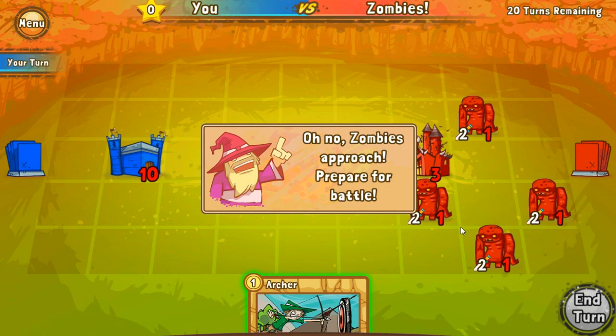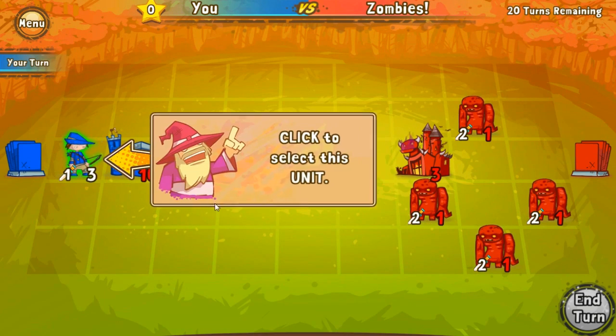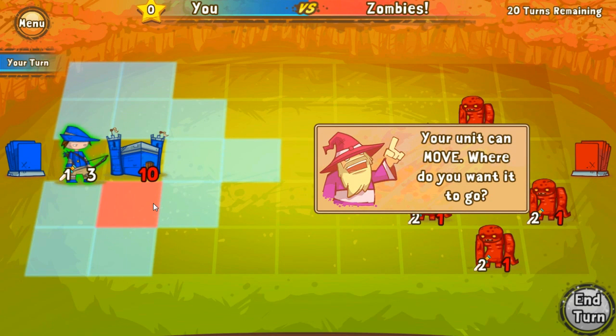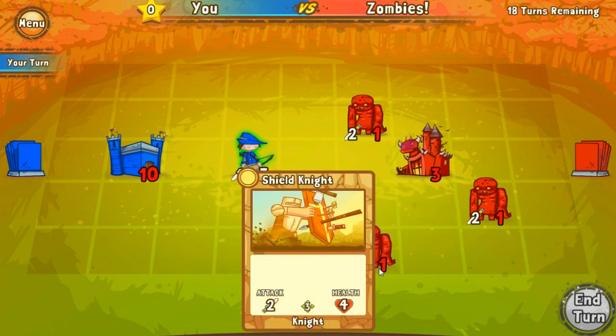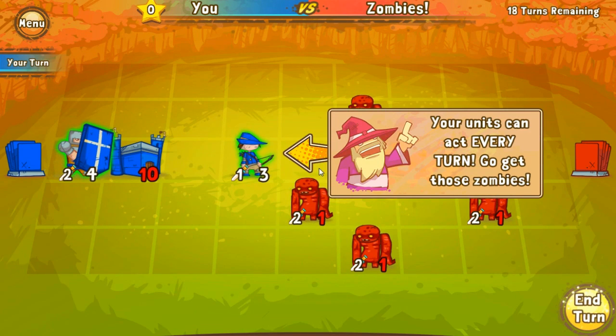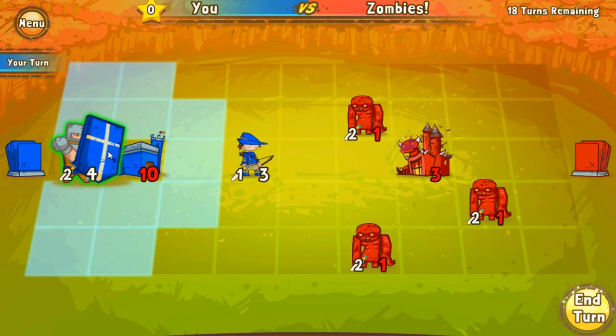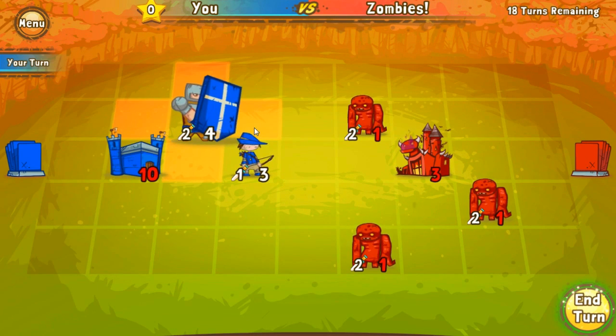Zombies approach, beware for battle! Let's stick an archer over here behind the castle. Click to select this unit. Why did I put him at the furthest point on the map? You draw a new card each turn — play this card now. Okay, why do they have to go behind the castle? Stick him over there.